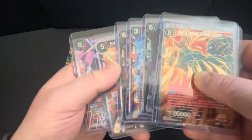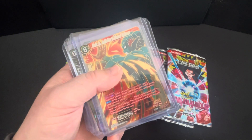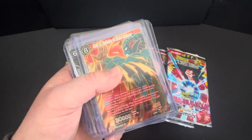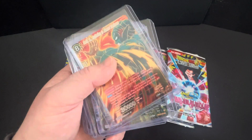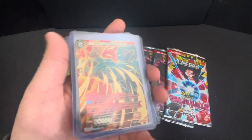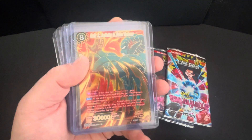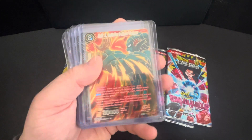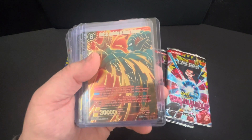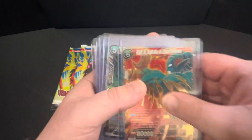The levels you've got are: commons, uncommons, rares, super rares, special rares which run two per box, and then secret rares which run two per case — I think it's a 12-box case, which seems to be the standard across all card collecting. Then you've got god rares and signature cards, but they're pretty much impossible.